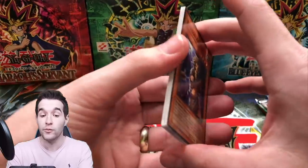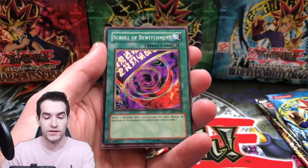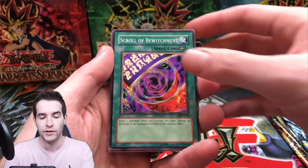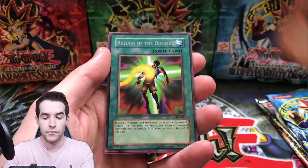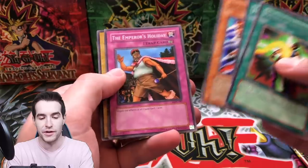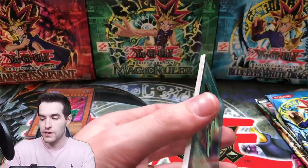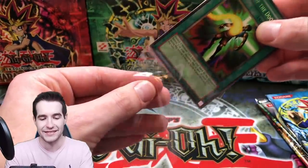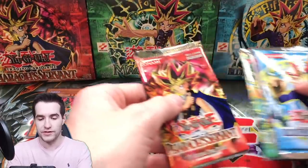Also, if you have a booster box that you want to sell me — if you don't want to trade for a future box break — let me know, because we could use something epic, something we haven't done yet preferably. Scroll of Bewitchment, The Rock Spirit, Return of the Dude — we finally got a rare on Labyrinth of Nightmare. Graverobber of the Wind Spirit, Empress Holiday, Gross Ghost of Fled Dreams. So the first pack was a dud — LON has never been a dud for us. Jinzo! Wow, I'm so excited about that. That's so cool, he's going to be hyped about that.